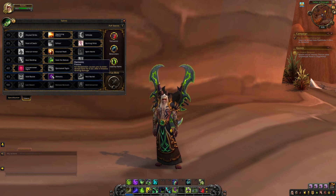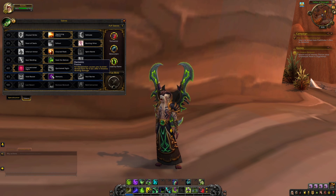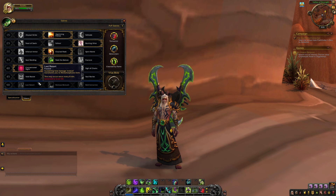Our sixth talent is Demonic, similar to the Havoc version: your Fell Devastation — your strongest Fury spender for Vengeance — puts you into demon form for six seconds after it finishes dealing damage. Our final talent for Vengeance is Last Resort, which gives you an additional life every eight minutes, preventing fatal damage and causing you to enter demon form instead.